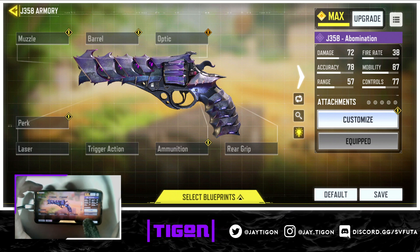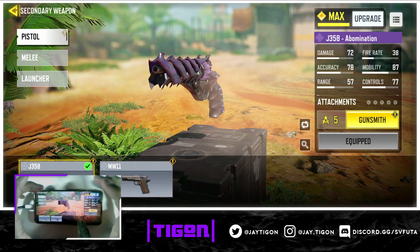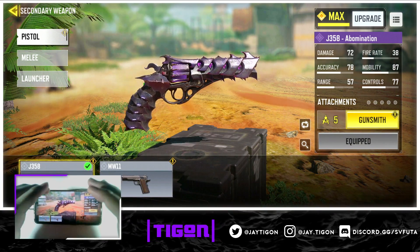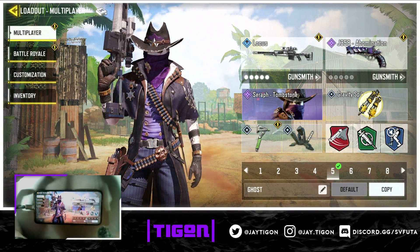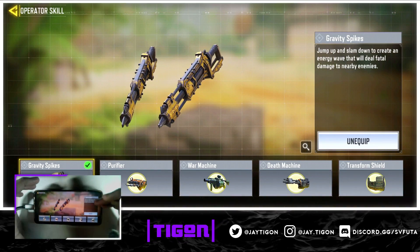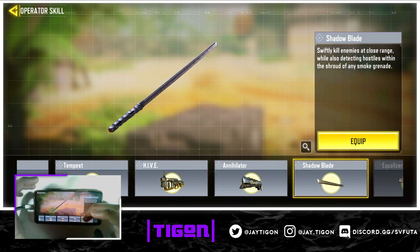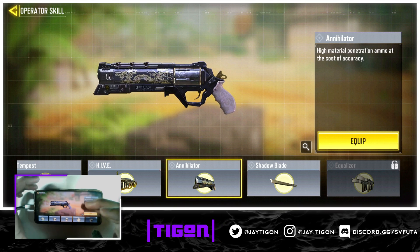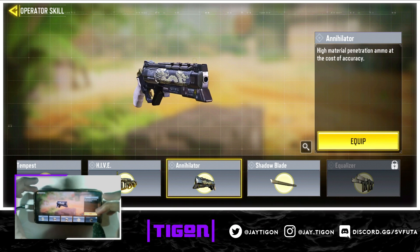I'll have a separate video on the J358 pistol setup on its own so I don't want to stretch this video further — it's already five minutes and we haven't even gotten to gameplay. The reason I have gravity spikes is this is a fast class, but you can put literally anything in that slot. The equalizer is coming out soon which is pretty cool.